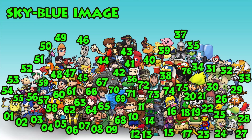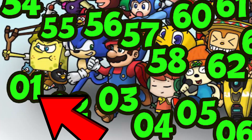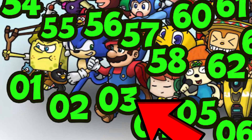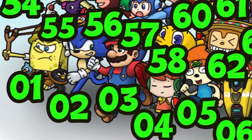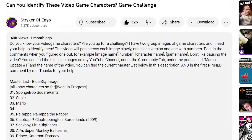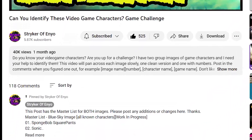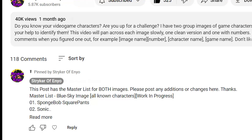On the blue sky image, the very first three characters are SpongeBob at number one, Sonic at number two, and Mario at number three. Nearly everybody knows these, so you don't really need to tell us a specific game title because they show up across a number of different games. You can also find the master list of the currently known characters for each image. This will be in the video description and it will also be the first pinned comment from me on this video. Check here to see which ones have been identified and which ones are still needed.